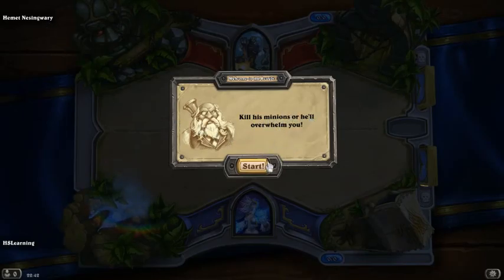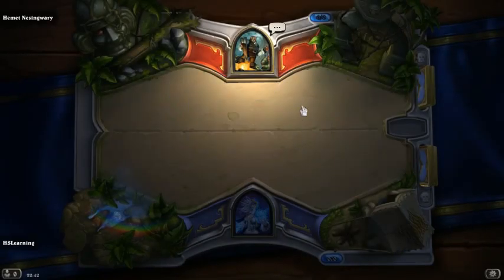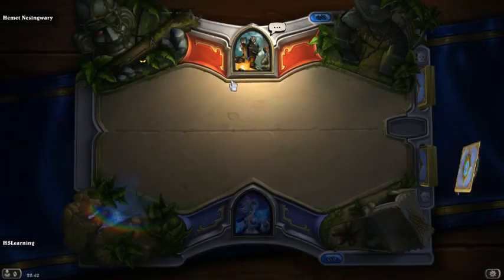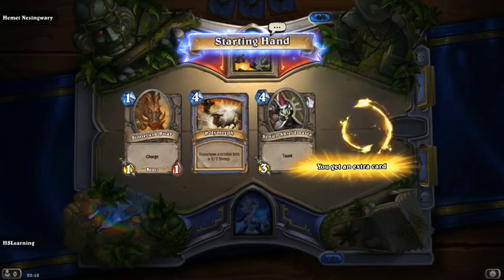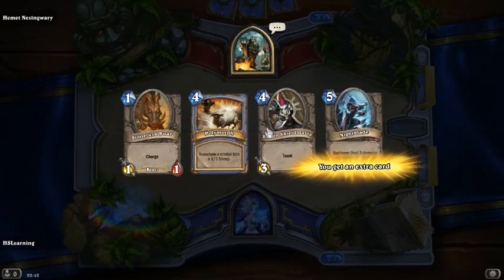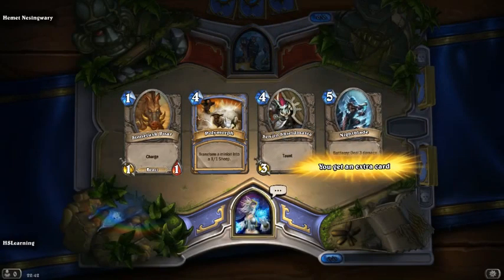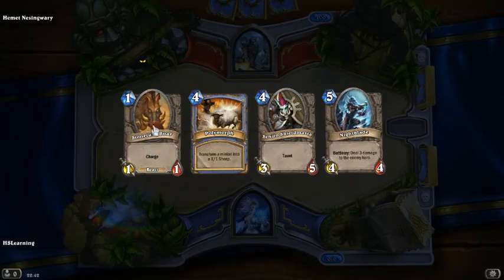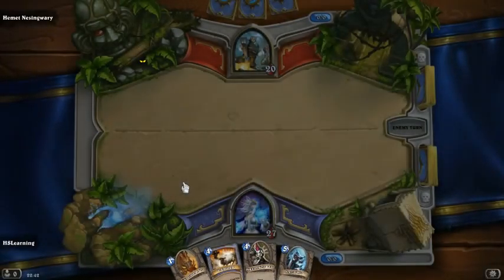Kill his minions or he will overwhelm us. I guess this is going to be a rush control type deck that you will face when you are playing people. I think the Taunt will be useful, the Sheep will be useful, the Battlecry — and we have got a charge card to start with which will hopefully give us a slight advantage in this matchup.